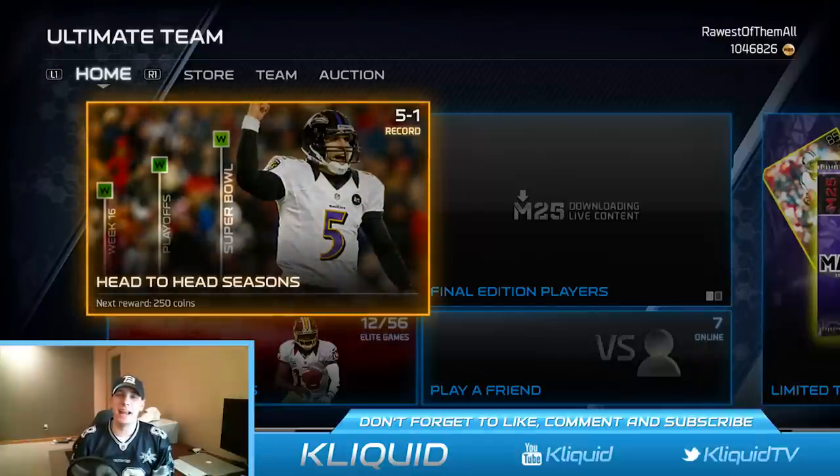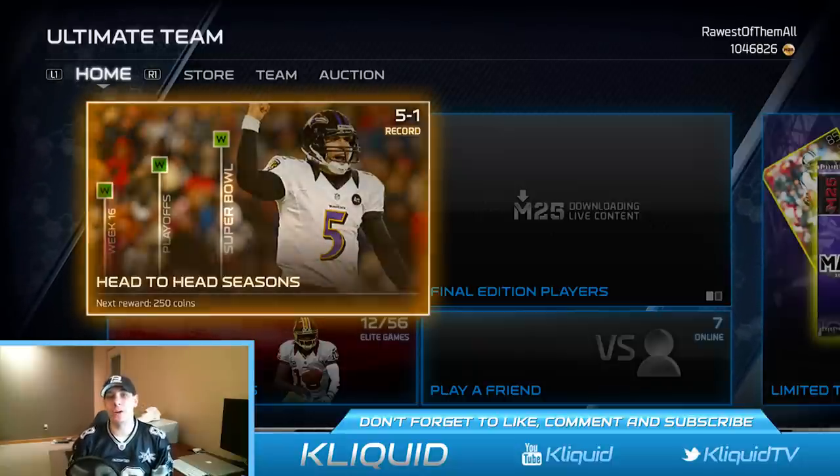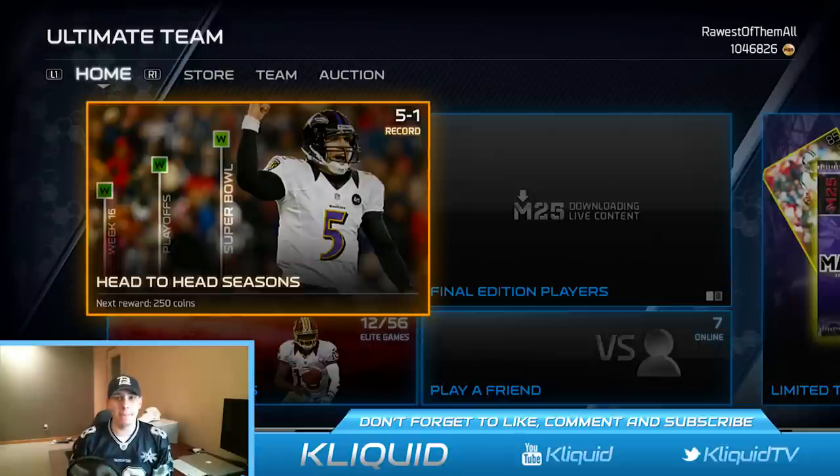What's up YouTube? My name is ClickWid and I am back again today bringing you guys another Madden 25 Ultimate Team video. Today we are gonna be searching for some epic cards because there are Premium packs in the game. You can buy them with coins, and they're unlimited, so this could be potentially pretty epic.